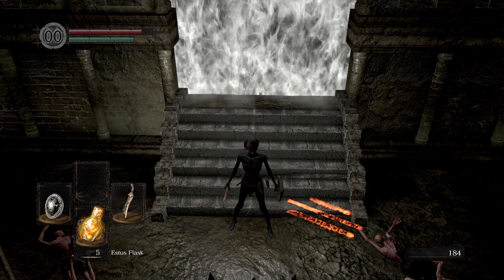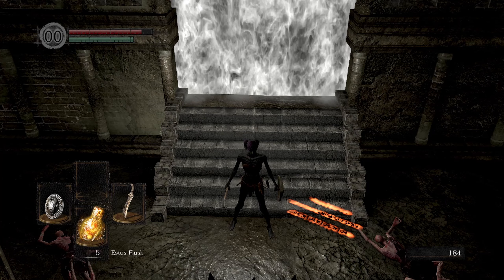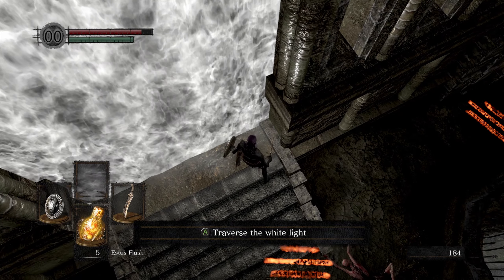I'm back with another quick tutorial for Dark Souls. This time it's how to do the consistent method of true asylum skip. For the first thing you're going to want to do is make your way to the fog gate, clearing out the three nearby enemies, then walk right into the corner here.